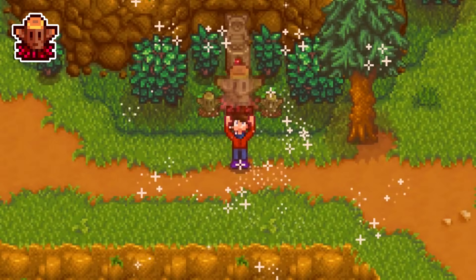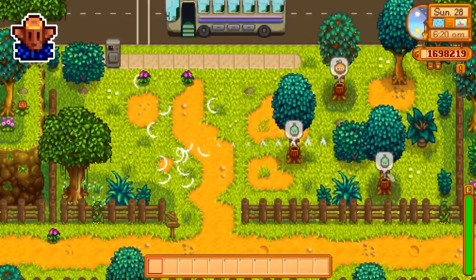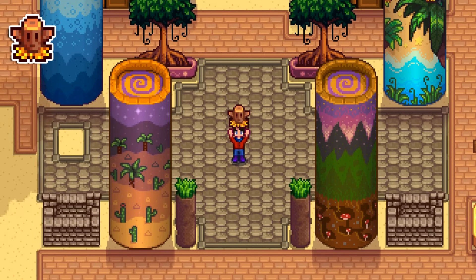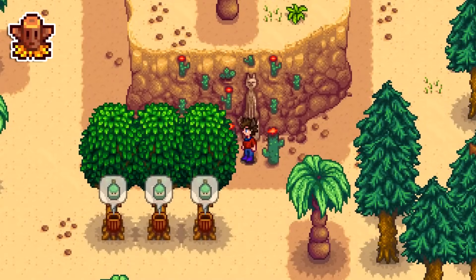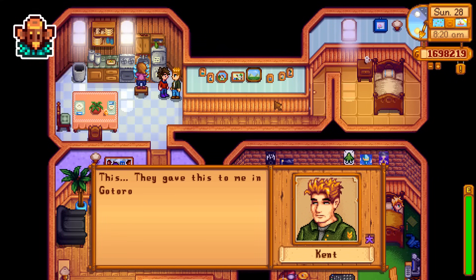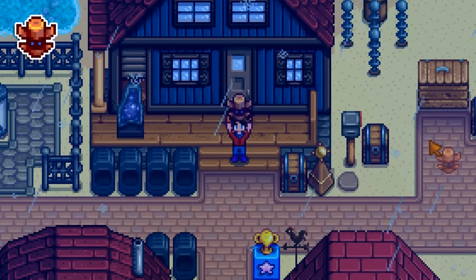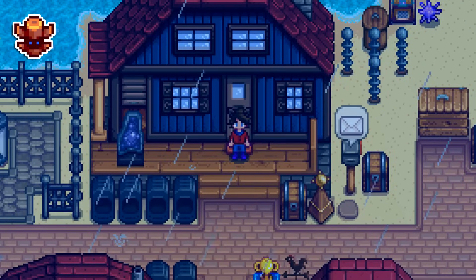Mountain warp totems are the only ones that can be dug up, but only after summer 1st of year one. Using a beach warp totem on the day of the luau or moonlight jellies before the event starts will cause the totem to be used up but won't warp you. Using the desert warp totem on days you want to do skull cavern runs is super important because it can get you to the desert three hours earlier than the bus. Gifting an island warp totem to Kent prompts him to say 'they gave me this in Gotoro prison camp,' meaning they really just wanted him to go on a nice vacation. Normally a rain totem will never create a thunderstorm, but if you use it on the day of a thunderstorm, the next day will always be stormy instead of just rainy.